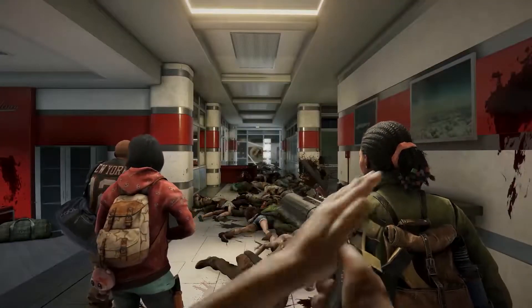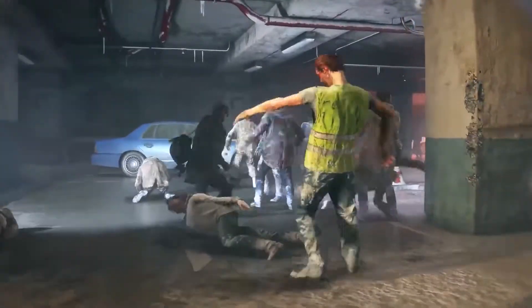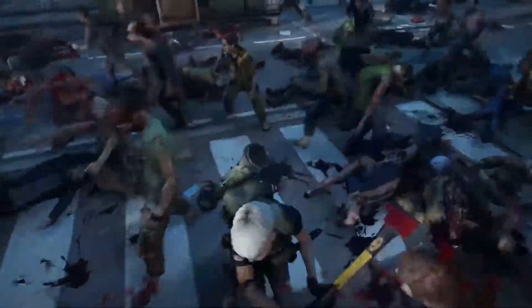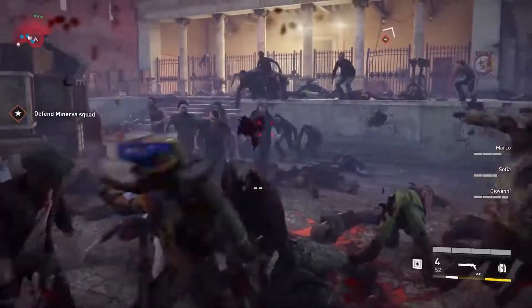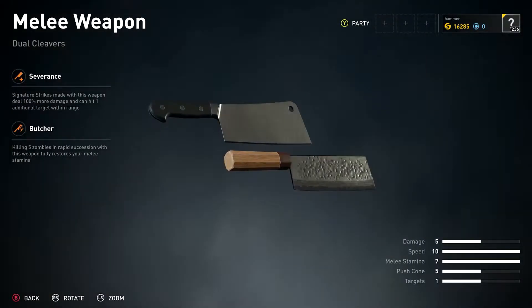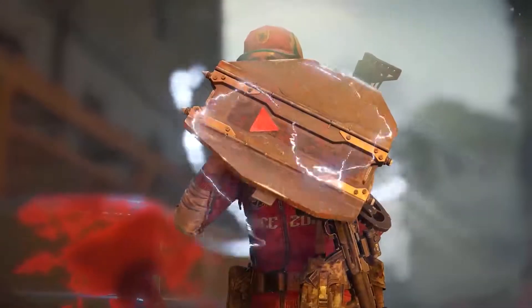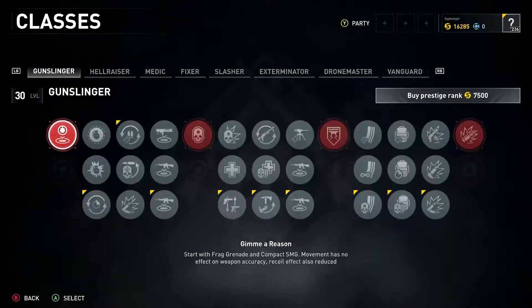An intense and visceral new melee system takes World War Z combat to the next level, allowing you to slaughter Zeke with unique moves, perks, and all new dual wielding and two-handed melee options featuring brutal weapons like sickles, cleavers, the fire axe, sledgehammer and more. We've also added the brand new Vanguard class for a total of eight unique classes in Aftermath.